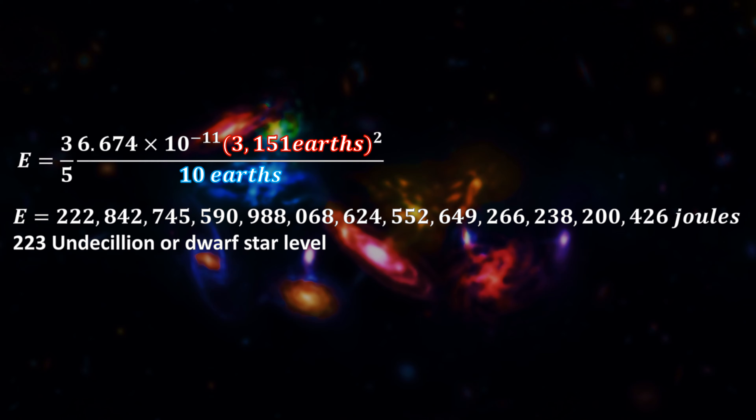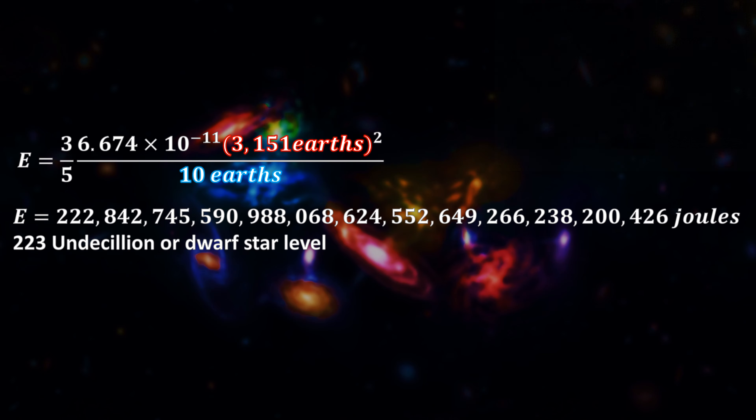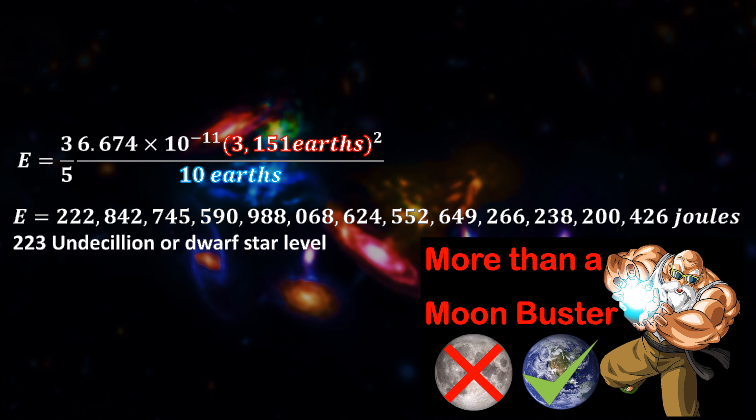However, this is less than the energy that Vegeta used to make his artificial moon — or at least it would be, to anyone who has not seen my Master Roshi video. Where in that video I make a very clear distinction between the energy needed to destroy a planet, as well as how much energy is actually put into a planet. And the reason is the escape velocity.